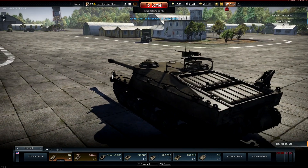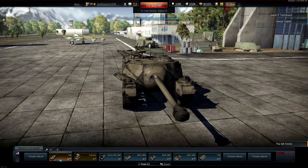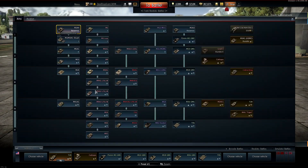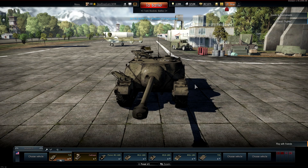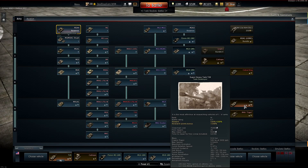Anyway, tons of new stuff. The American tank tree finally gets its tank destroyers, which are awesome. We're going to go over them first. First up is the T28 prototype, which is a premium tank.